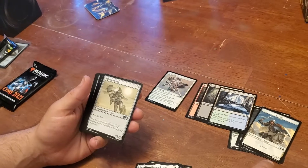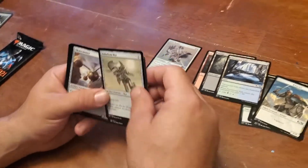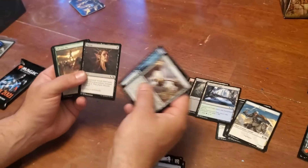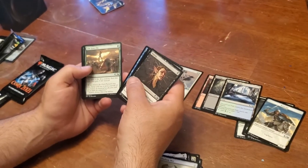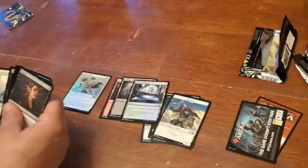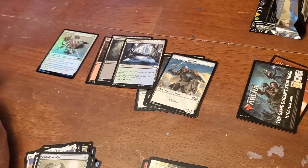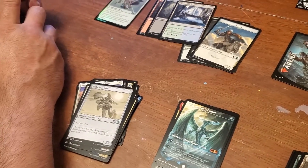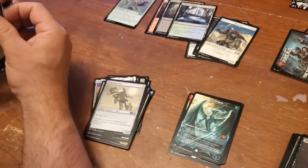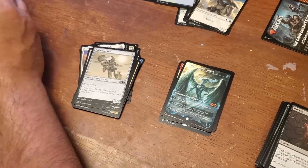So we got your Ugin — yeah, you got it. Like you tend to do. It wasn't foil though — it'd be a hundred bucks if it was foil. He's all colorless too, which is good. He comes into play and destroys all permanents that cost six or less. And then his plus two does three damage to any target — basically when he plays the game ends.